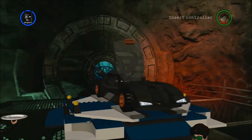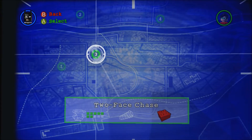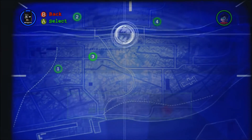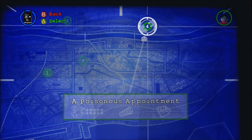Alright, anyways — tongue-tied. You can see the little indication that we've gotten the minikits and the super kit. And the Poisonous Appointment is our next mission.